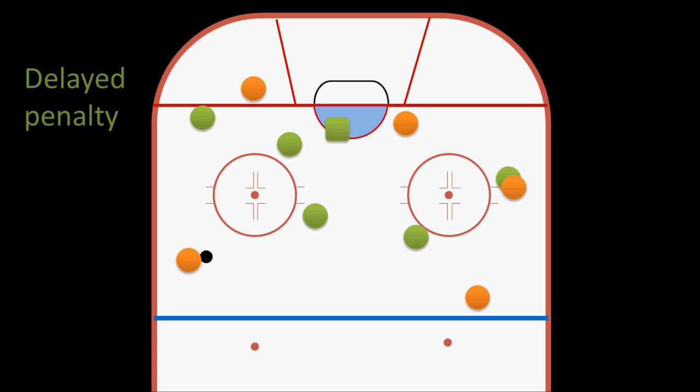This means play will continue with the delayed penalty called on the green team. Usually it doesn't matter much, but what this allows for is the potential for the orange team to have an additional scoring opportunity. Because as soon as the green team touches the puck, the whistle will be blown. The orange team will usually pull their goalie and send an extra player out onto the ice, called an extra attacker. Now if the puck were to go back into the empty net — maybe if a pass is missed — it would still count as a goal for the green team, so the orange guys have to be careful out there.